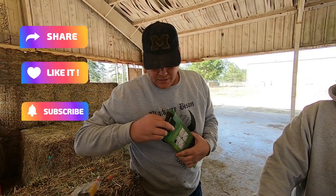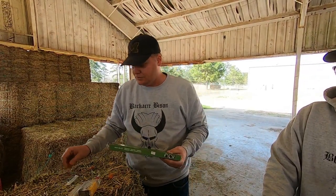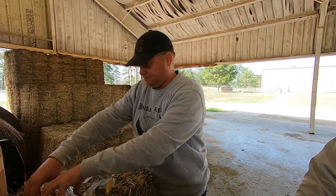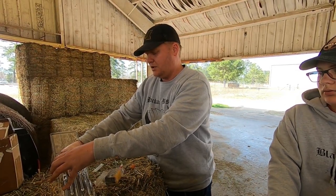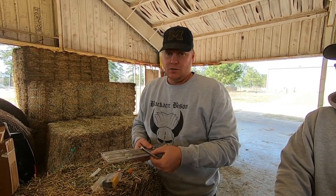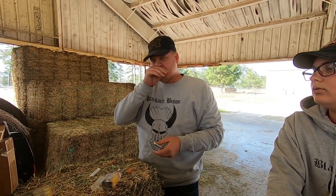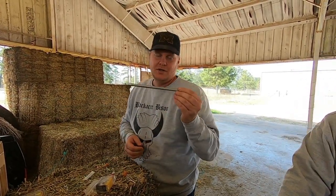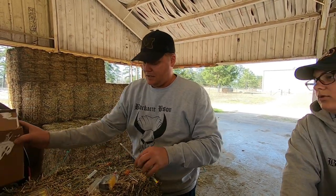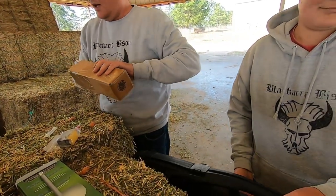Welcome back to Black Agar Ranch. Today we've got to dart one of our buffalo. When we were working the buffalo a few weeks ago, one of the animals — number seven — just would not go into the headgate area, so we had to let her out. That means we need to give her her worming now. She also didn't get any vitamins, but we're just going to fill this up with Dectomax and shoot it to her with the dart gun.